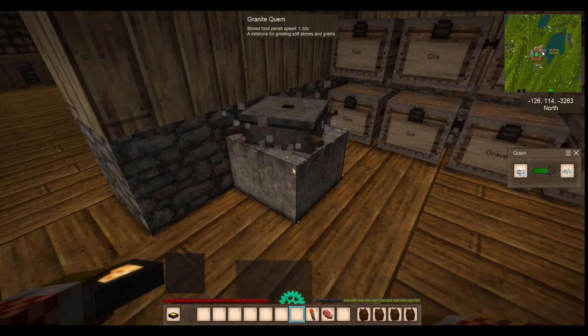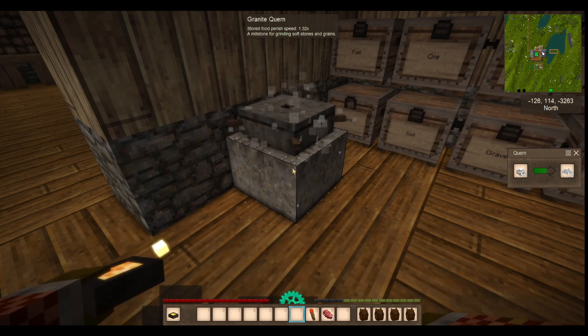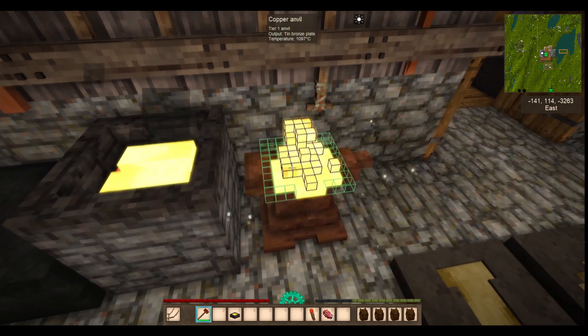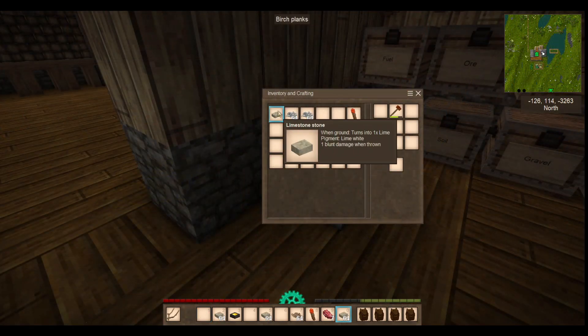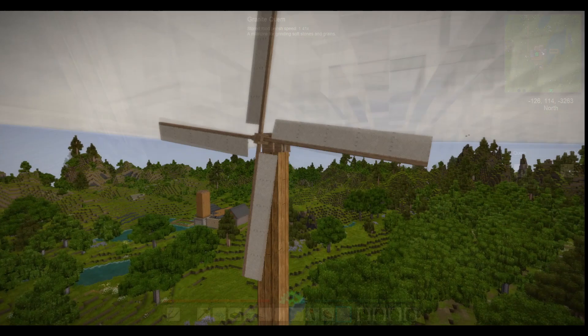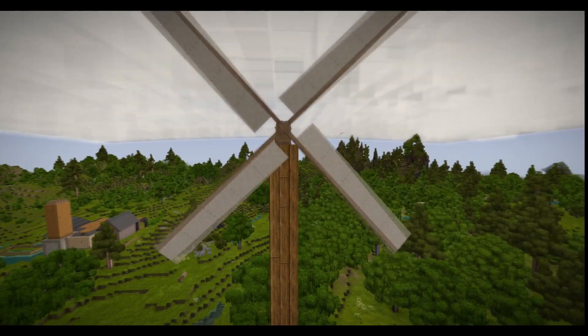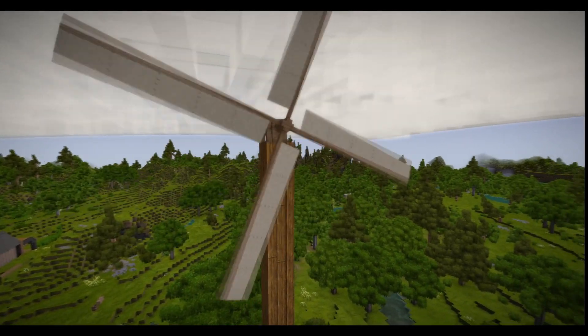Up until this point, every bit of labor we have done has been done by hand. While a practiced hand can quickly smith metal plates, a rich player can consume hammers to smash minerals quickly, and a patient player can grind sufficient amounts of grains to make bread as a staple, there are better things to be dedicating our time and energy to. With the addition of mechanical power, we can automate these tasks and take advantage of the wind as a source of free energy.